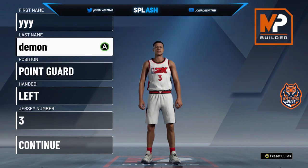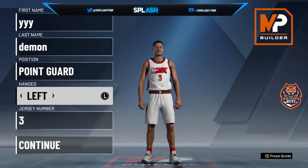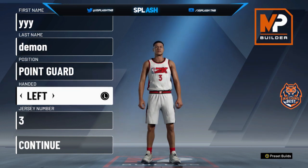There's a lot of new features out. First, to make my build, you're gonna want to make a point guard. Shooting guards were always good last year — they were the best cause they had silver deep range and point guards had bronze. But this year, point guards are the best, so stick to a point guard.